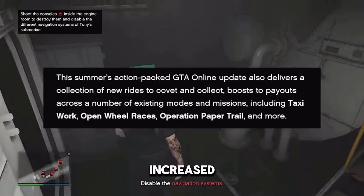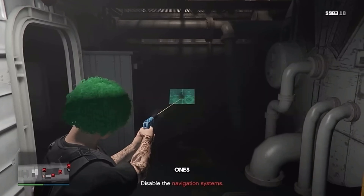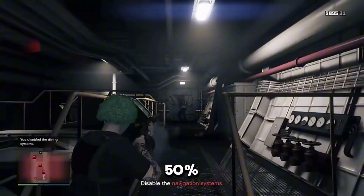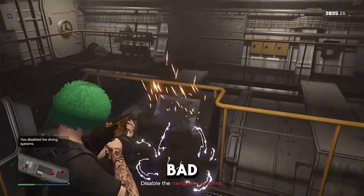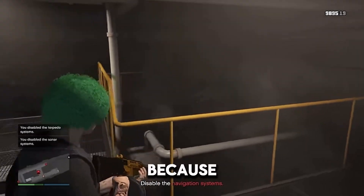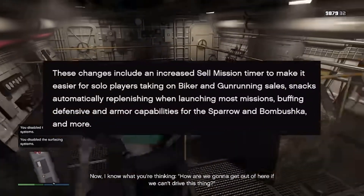There are some good changes for all players who don't have GTA Plus too. We're gonna be getting increased payouts on open wheel races, taxi work, and some contact missions as well, including the Agent ULP ones. I wouldn't expect massive payout increases — normally when Rockstar does this it's like a 50% bonus, but I'm not complaining. Taxi work is very, very bad pay, so that getting a buff is very welcome. And I'm pretty happy about the open wheel races too, because they're really fun.